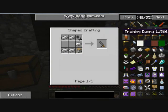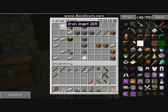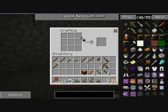So that cannon, you need to use — I'll just check — you can use any wood, iron, iron, iron, iron, iron, and flint and steel. Let's have a look. So: flint and steel, wood, iron, iron, iron, iron, iron. That's the cannon.